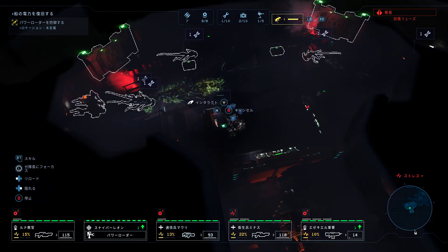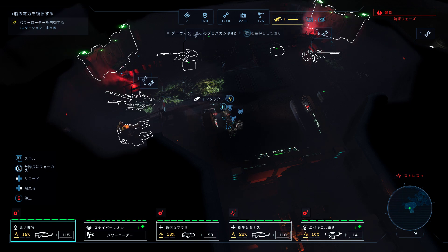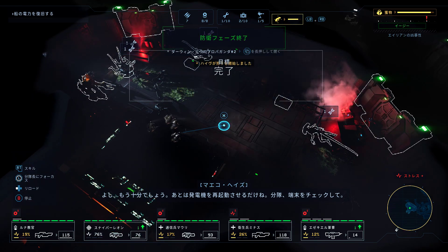Safe position taken. Hey, I found something — looks like a data pad. All right, I think they've had enough. All we need to do now is reboot the generator — check its terminal, squad.